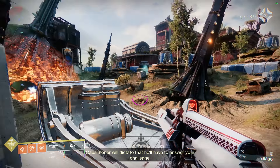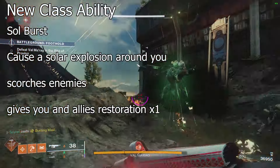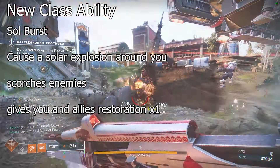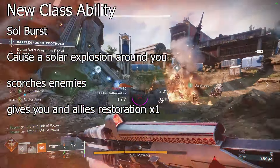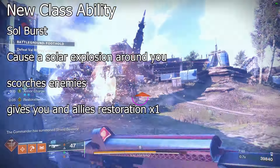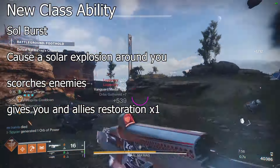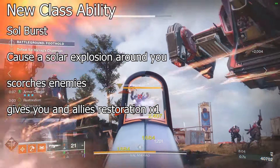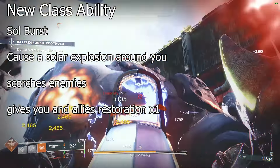Lastly, we have a new class ability for the Titan: Soul Burst. The Sunbreaker fills themselves with solar light and explodes it. You won't have a barricade anymore — this is not about protecting you or your allies, this is about dealing damage and being aggressive. If you're surrounded by enemies, you do this: you deal moderate damage, and those enemies get Scorched, so red bars will probably die if not to the explosion then to the Scorch. You apply Restoration to yourself and allies — probably three to five seconds — to help you get out of sticky situations or keep your Restoration going as a Titan.